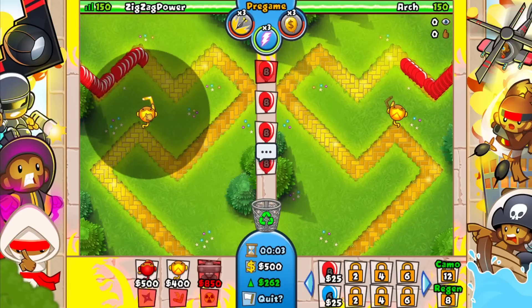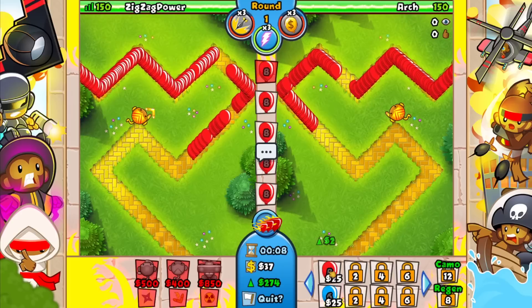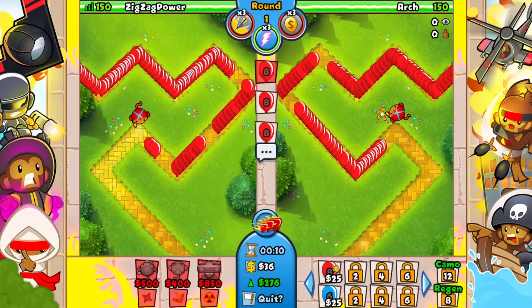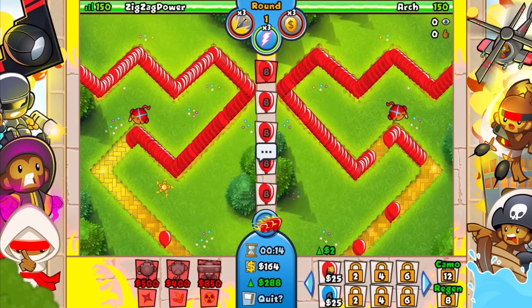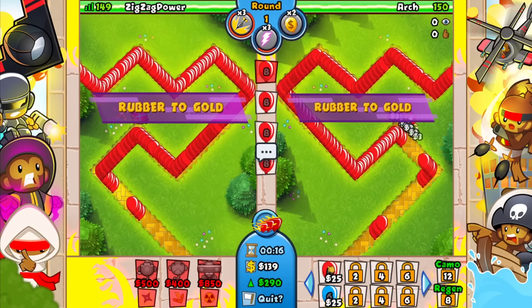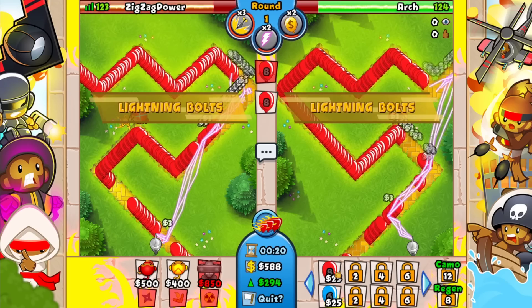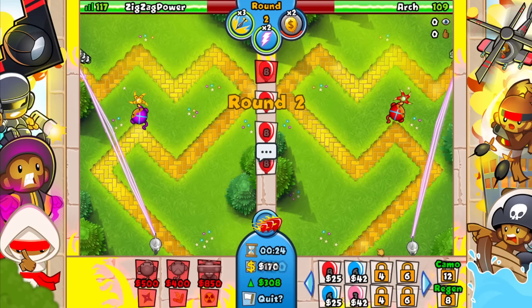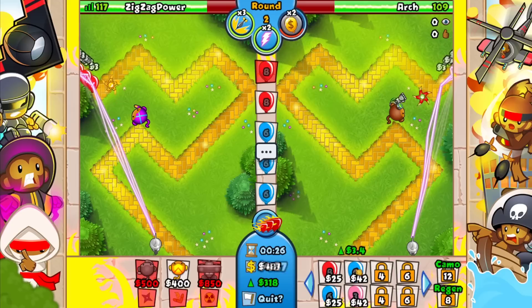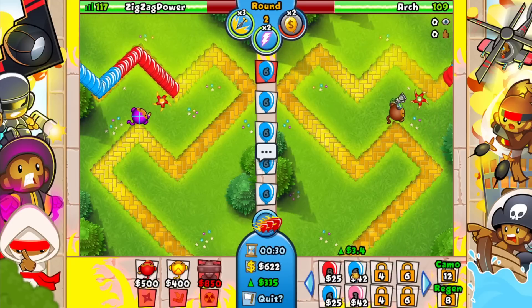Yes, he is going cobra — good. We'll start off with this, go for rubber gold around the same time he goes for his. We'll lightning this. This means he cannot eco choke me if he wants to — which is nice.